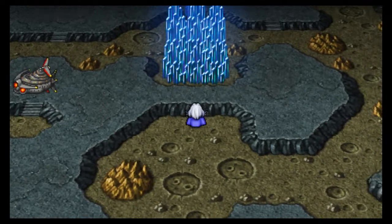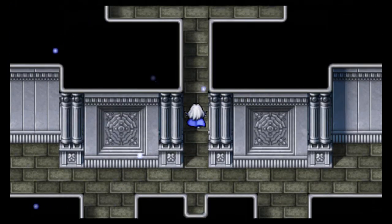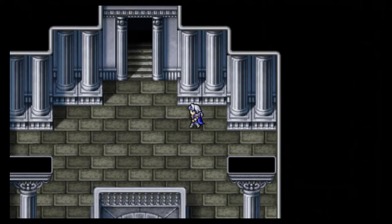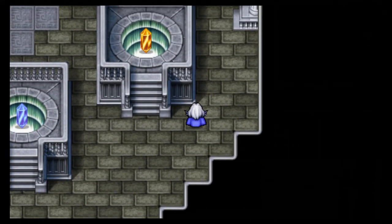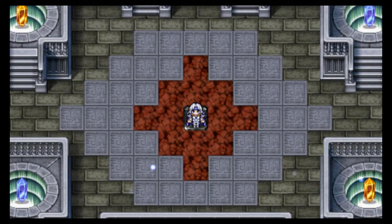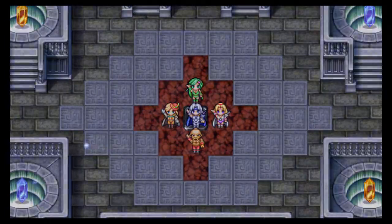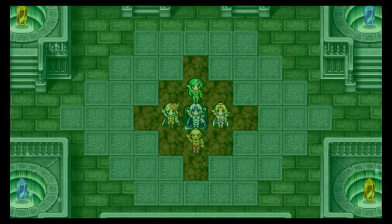Obviously Cecil has the Ogre's Axe, which is useful for giants. I'm probably gonna use it for Cecil. I don't think I'm gonna switch the Angel Arrows — I don't think Rosa will need to. Got distracted by my wife outside with the cat — we walk the cat around the house, she likes going outside.